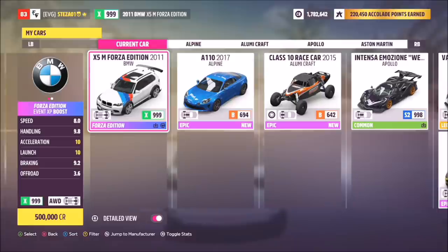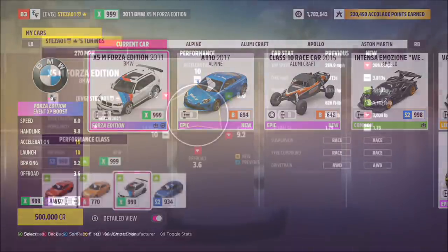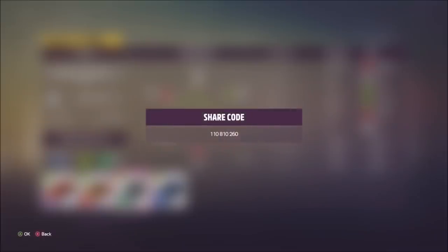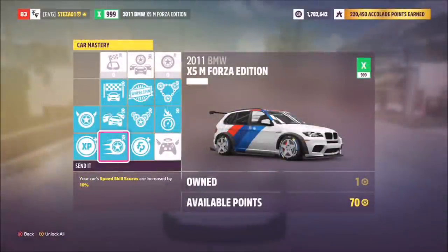The car I used was the BMW X5M Forza Edition. The reason for this is because it gives an overall XP boost at the end of the race, so I figured it's probably better to use that one. There are also credit boost cars, or you can use skill score ones, because you will be earning a lot of skill points throughout this race. The tune for that BMW is on your screen now — it hits about 270 miles per hour in a straight line.